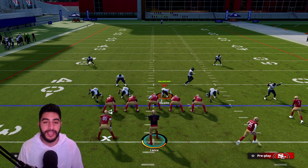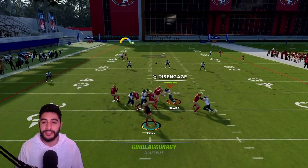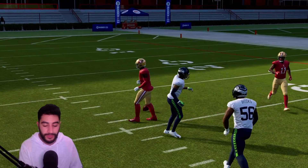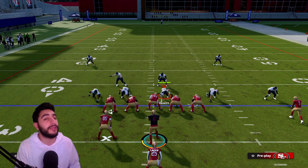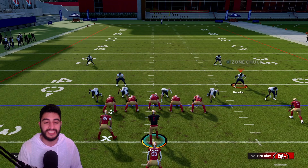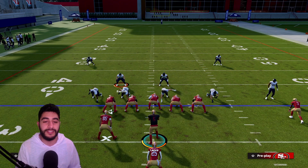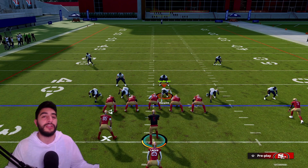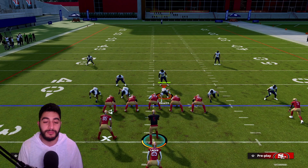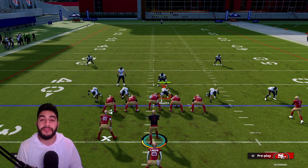In cover two there's always the deep middle that opens up between the zones. Debo Samuel gets nice in between the zones and you can easily fit it in there. With an elite athletic wide receiver in ultimate team, that's probably a turnup-field touchdown. The user is typically playing the middle linebacker, so he's busy over there — he won't be playing that post route or won't get there fast enough.